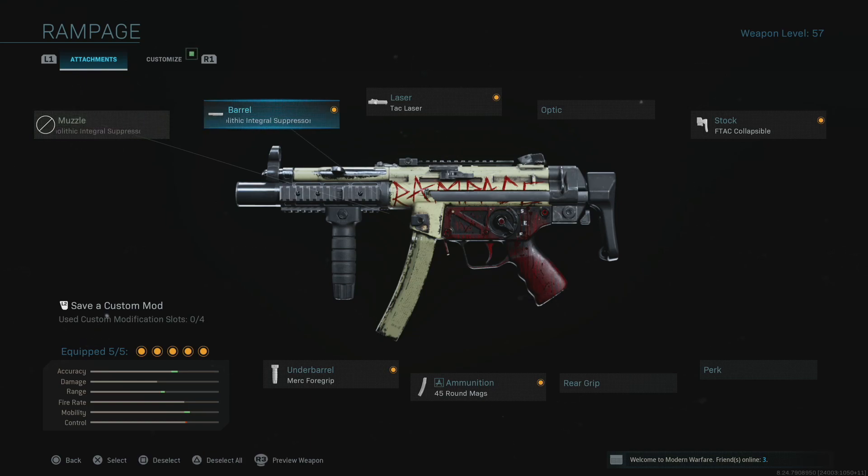So what are we running on the MP5? The monolithic integral suppressor — non-negotiable. We use the TAC laser to get down our sights quicker and give more stabilization when firing. The collapsible stock keeps this a fast-paced CQC weapon so you still strafe very quickly and are hard to hit. Then the 45 round mags to reduce frequent reloads, and finally the Merc foregrip — my favorite in the game, proven to reduce vertical recoil better than any other grip.